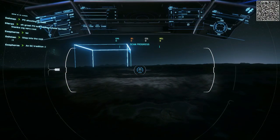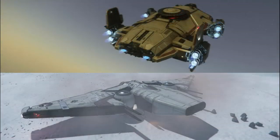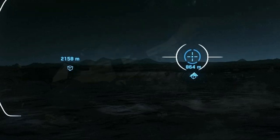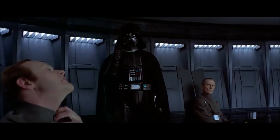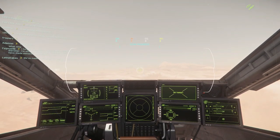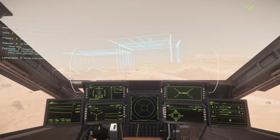All ships have some sort of scanning ability. In a previous video, I pointed out where the Reliant Sen and the Terrapin were able to scan and find both FPS mineables and regular mining rocks. It's also been rumored that the Reclaimer could, although I haven't been able to confirm that myself. When I took this ship out and used the scanner, it wasn't long before — bing — it was picking up some objects on the ground.